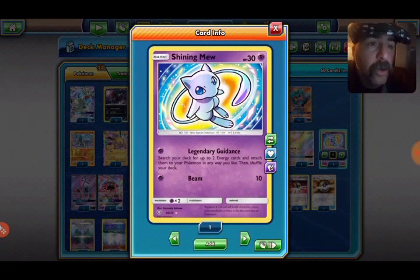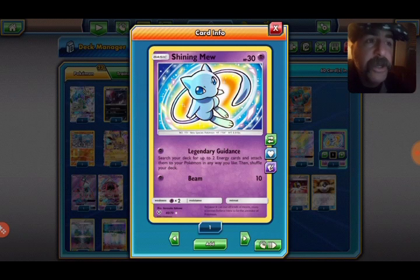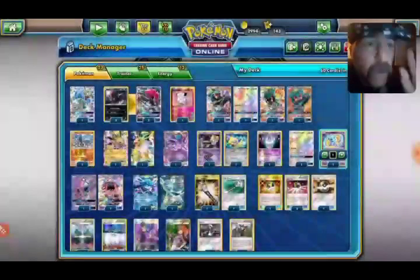Another early game tech that's really important: Shining Mew with Legendary Guidance. Search your deck for up to two Energy cards, attach them to your Pokémon in any way you like, and shuffle your deck. Because this deck runs on specific Energy, that is a great way to get it onto your Pokémon — and because you can distribute it however you like, it's an awesome attack in this deck.